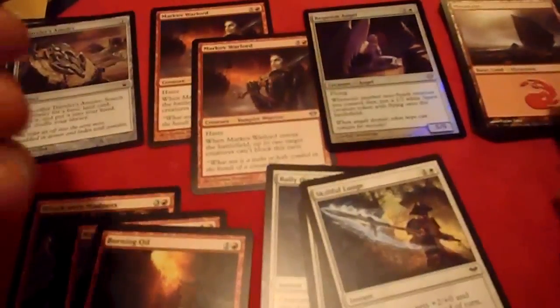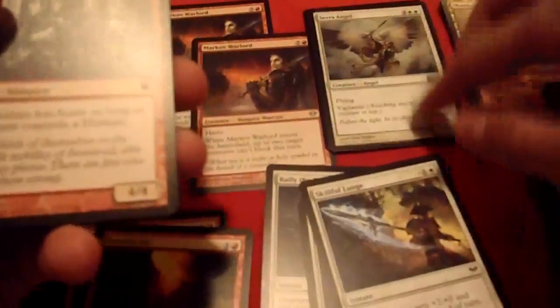A Markov Warlord — actually, you get two Markov Warlords. I like those a lot; they're neat vampires. They're not super effective in a standard built deck, but they are cool in intros, especially if you're playing balanced decks. Another Angel — it's a Serra Angel, very popular, been around forever. Night Revelers — more vampires.